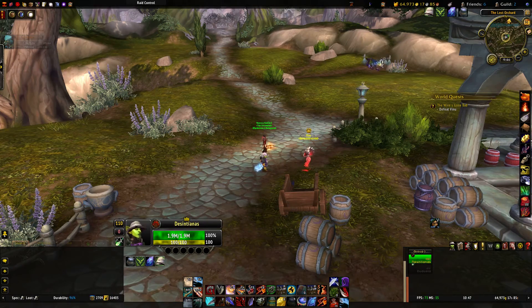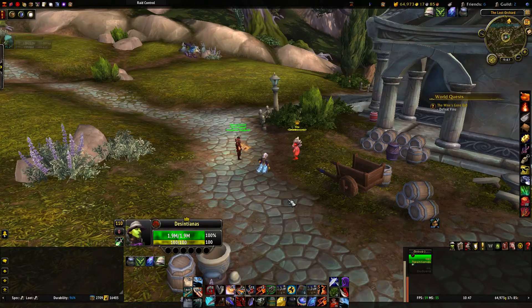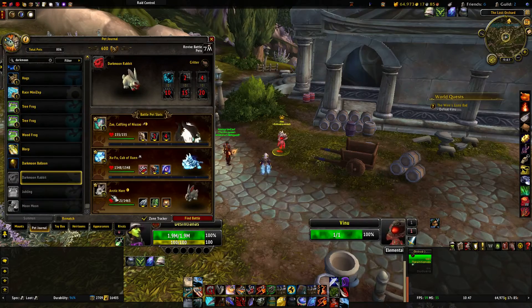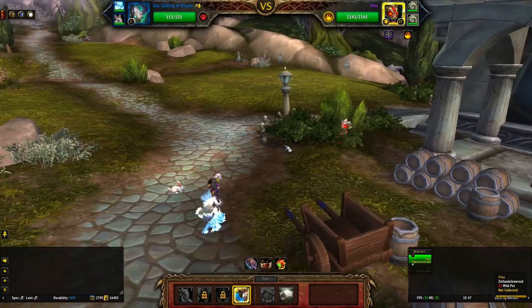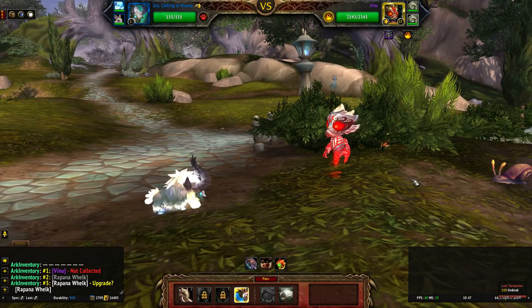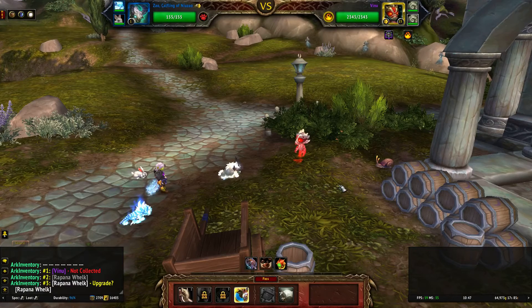Hey guys, if you're doing the World Pet Battle quest and you're not a big pet battle person, this pet trainer is pretty annoying. I'm going to show you how to complete Venus by killing him with only one pet — the Arctic Bunny. Sometimes he acts not according to plan and sometimes he crits, so you may fail. That's why you want at least one more pet on standby. The plan is to not take any damage.